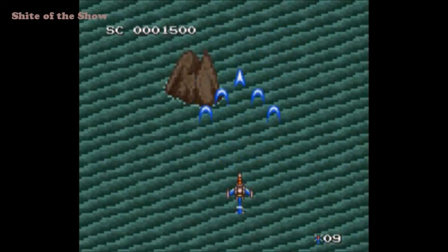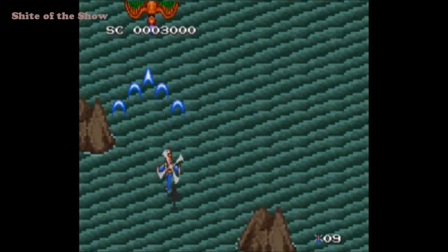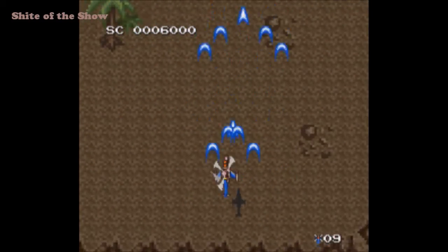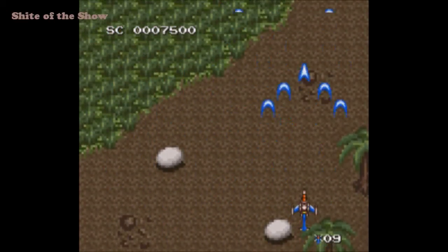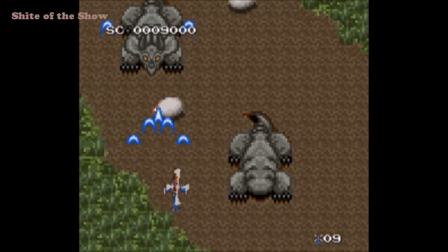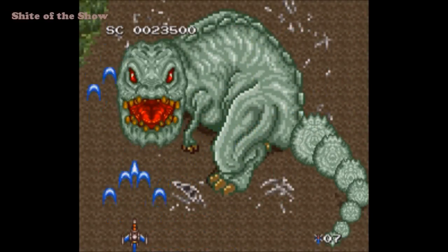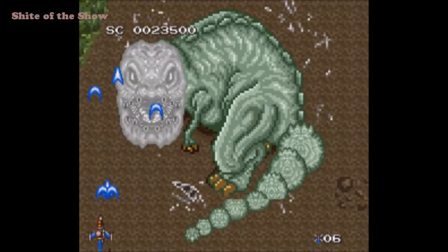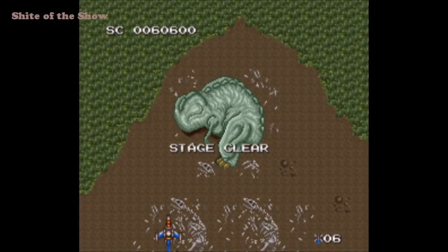This is actually the second stage and it uses the same water from the first stage. And believe it or not, the third stage is the first stage but a different colour with a slightly rearranged background. Also on the second stage, with no warning whatsoever, you're able to use the L and R triggers to zoom the screen in and out to shoot things in the distance — fucking whoopee-doo. The game doesn't tell you that; you just accidentally press L or R and the screen zooms and that's how you figure it out. Just look at this boss — doesn't do anything. D-Force: the shit shoot-em-up on the Super Famicom.